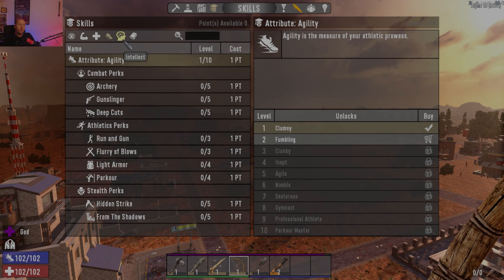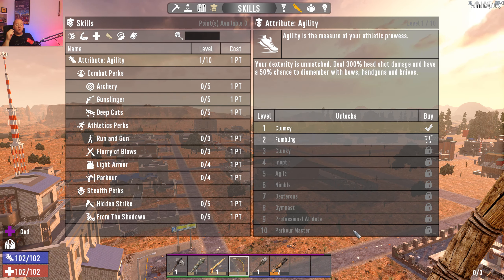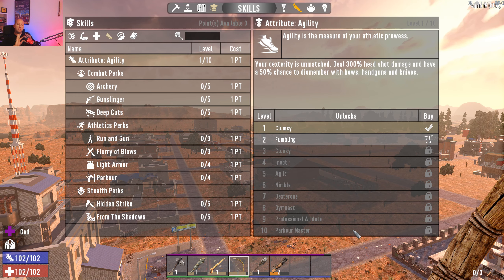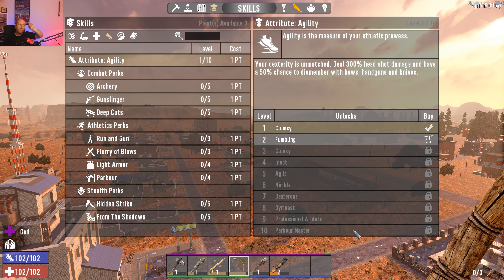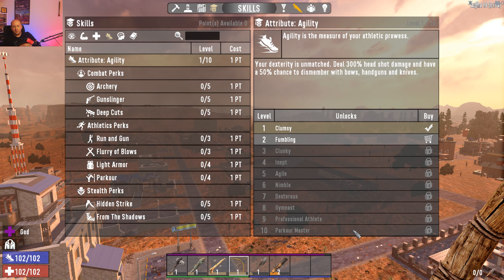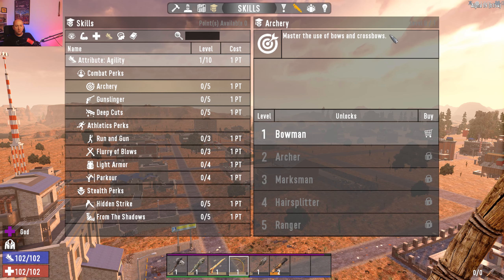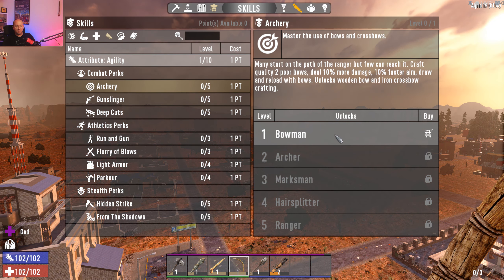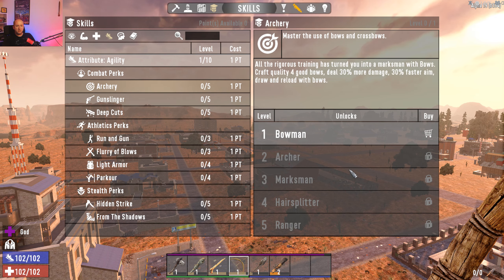Agility is the measure of your athletic prowess — 10 levels, starting at 'Clumsy' and ending at 'Parkour Master.' This is the tree for bows, handguns, and knives. Remember, there are too many skills to perk into everything, so pick the ones you want. The first combat perk is Archery — bows and crossbows. At rank one you craft quality two poor bows and unlock wooden bow and iron crossbow crafting. The ranks go to Ranger, eventually dealing 50% more damage at 50% faster speed.